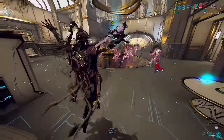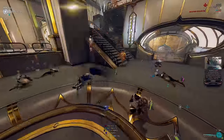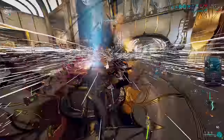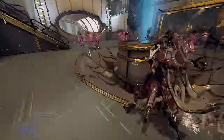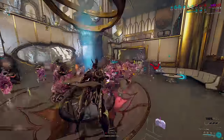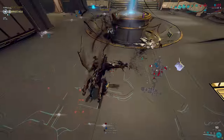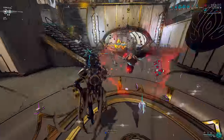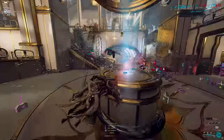If you bring Eclipse, Roar, or Breach Surge, it will be even more fun — your four gives you three seconds of invulnerability and a status cleanse, and you could drop Rolling Guard to fit more Strength to scale those helminth abilities better. Have fun! If this is your first time watching, feel free to like or subscribe. Let me know your thoughts in the comments. I'm always getting new information out as soon as possible, and there's more interesting builds coming on a nearly daily basis.